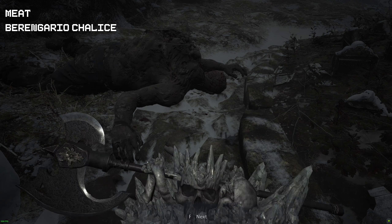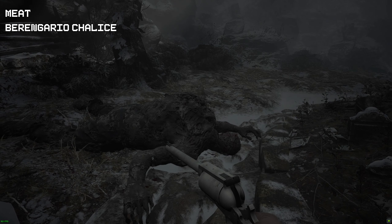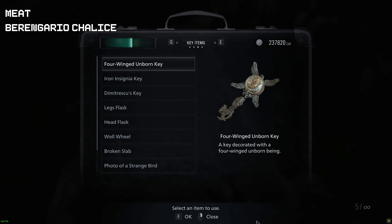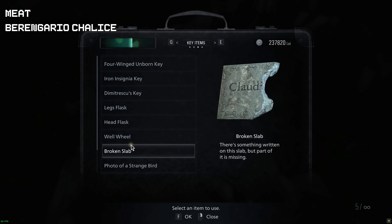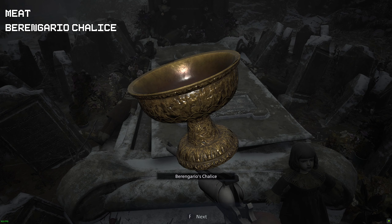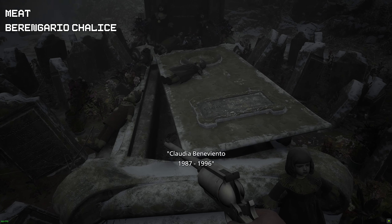Once we have killed the boss, make sure you pick up the treasure. Now insert the broken piece of slab we picked up in the previous area and insert it onto the gravestone. Once we have done that we can now pick up the chalice.